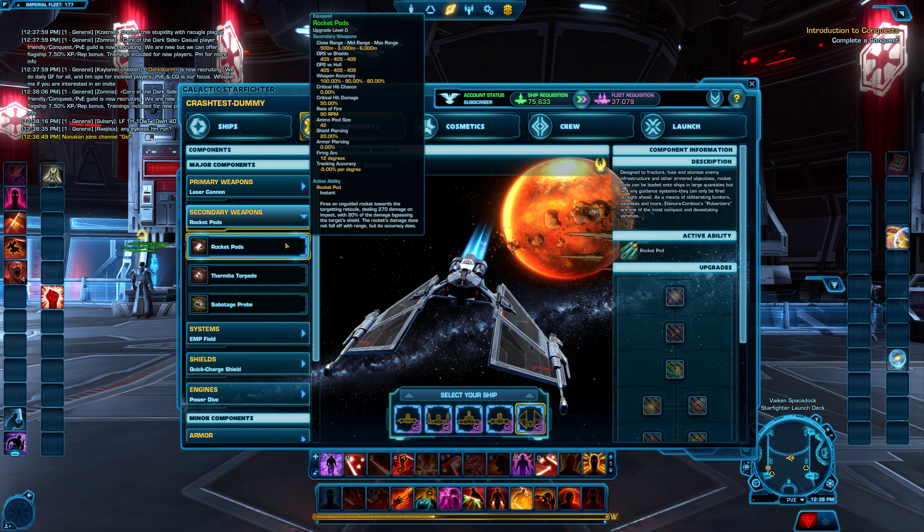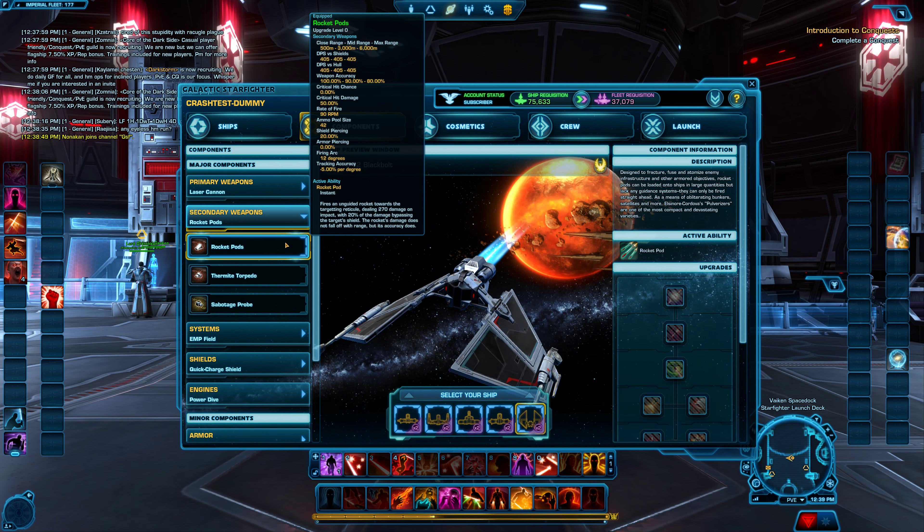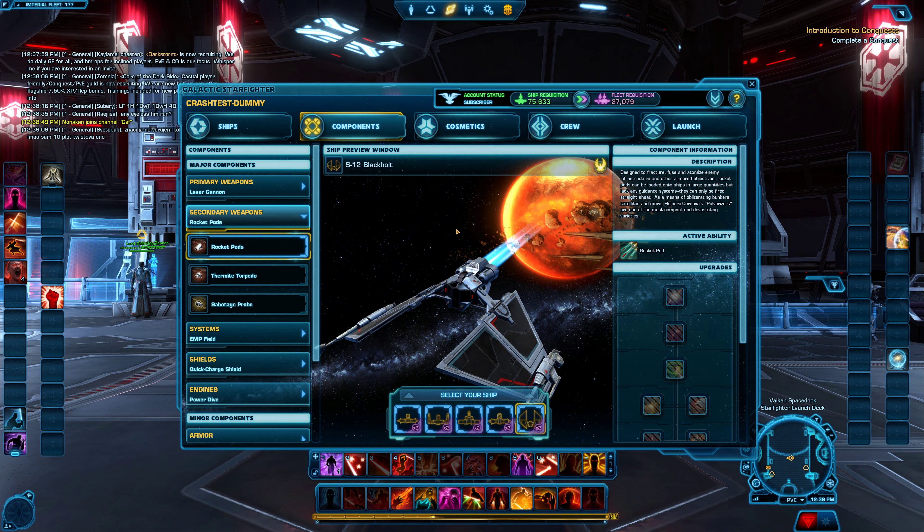You don't lock on with the rocket pods, because that's the only missiles that do not lock on. They just shoot straight out just like a laser. So tap them when you shoot with them. That's all I can explain to you for this one.